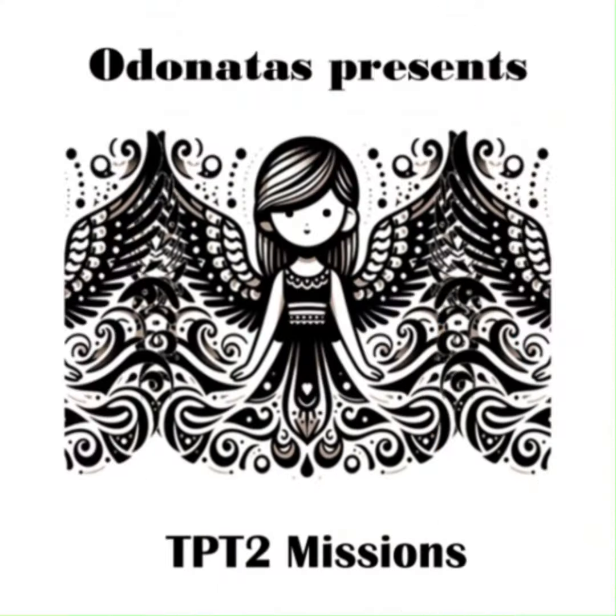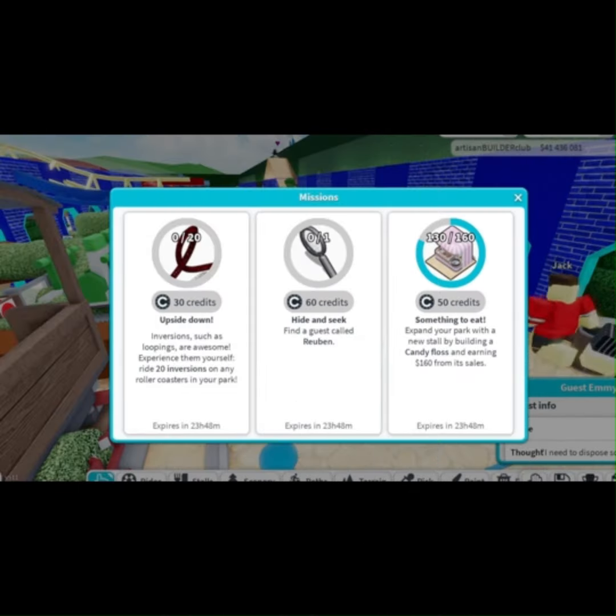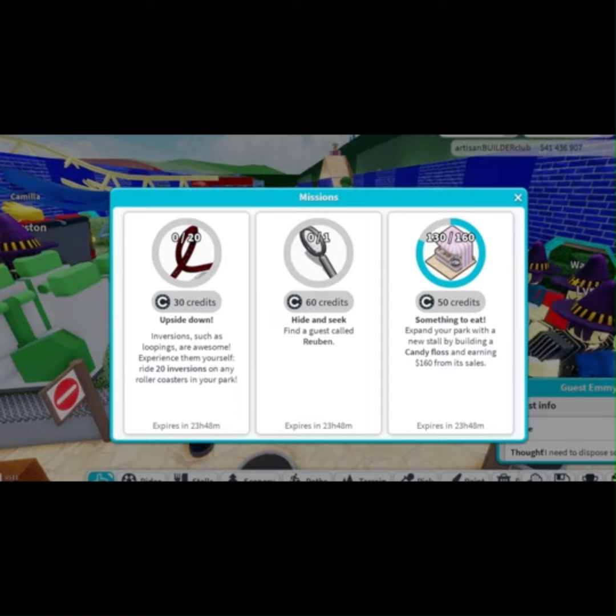Odonatus presents TPT2 missions: 'Something to Eat' - expand your park with a new stall. They usually tell you what kind of stall this is; in this case, cotton candy. They want $160 to be earned from this stall, so you're going to place a new stall, not one that's already existing.